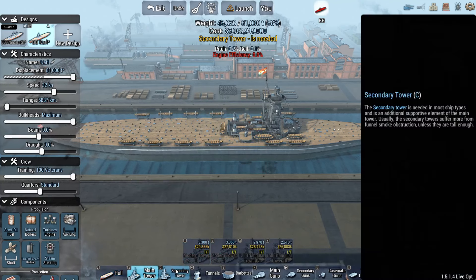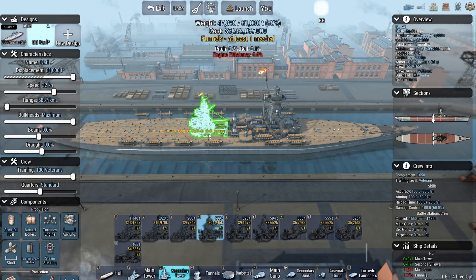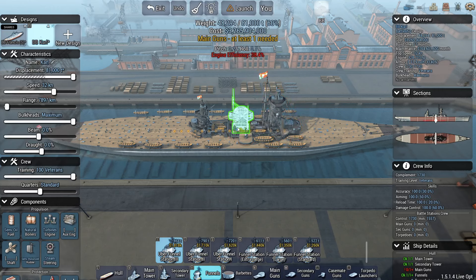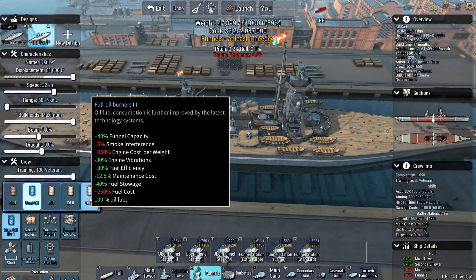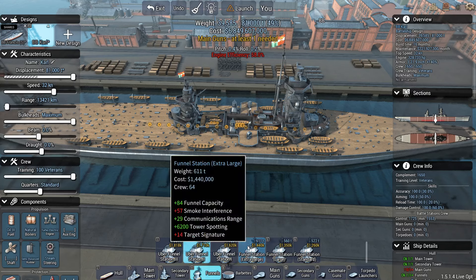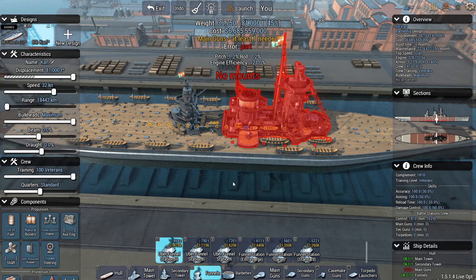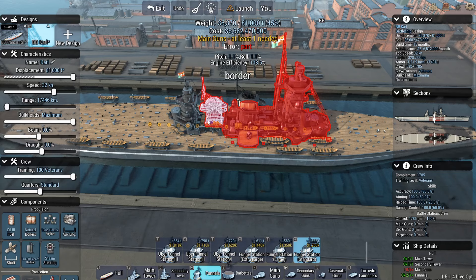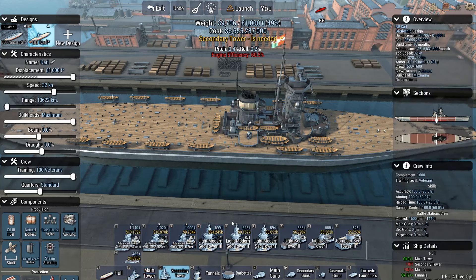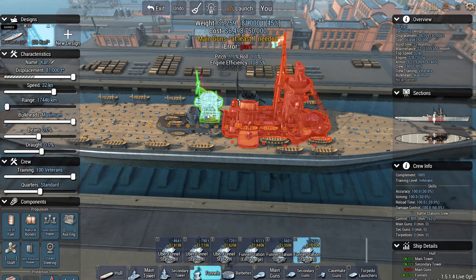Because I will be needing to kite away from all of those DDs and light cruisers. Can I fit these funnels here? Let's go with oil and turbo-electric. This tower only has one funnel slot — okay. There's one on the rear tower too. Got to pick another secondary tower, I guess. There we go, that works.